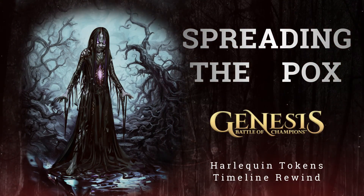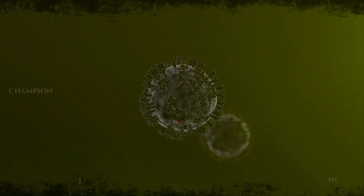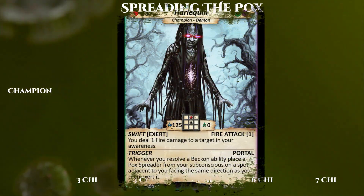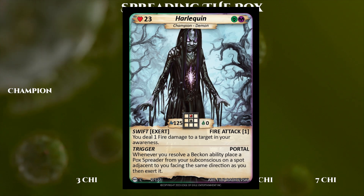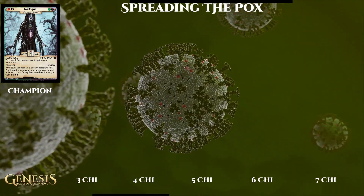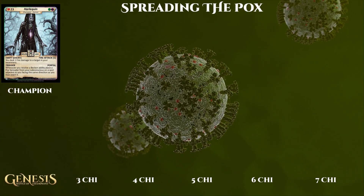Spreading the pox — a Harlequin Tokens deck. Today we're going to be doing a new Timeline Rewind featuring the champion Harlequin. When I decided to build a new Harlequin deck, I had one goal in mind: to make just a scary amount of Tokens and Creatures, flood the board with them, and spread this pox everywhere with a bunch of pox spreaders and any other Tokens and Creatures I could find.